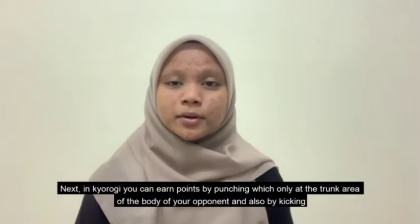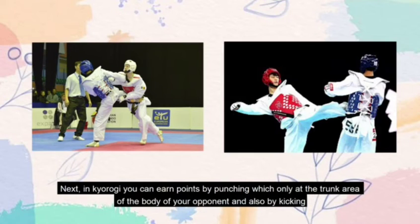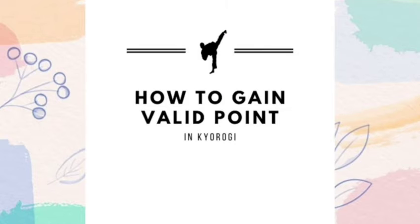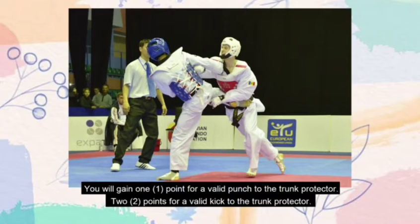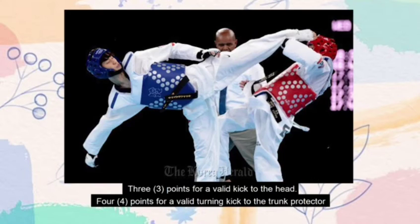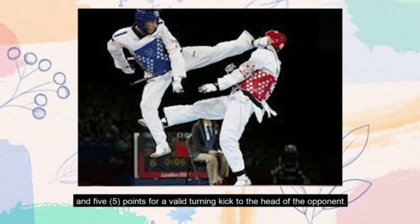In Kyorogi, you can earn points by punching the trunk area of your opponent's body and also by kicking. You are only allowed to kick at your opponent's head and trunk area. You will gain 1 point for a valid punch to the trunk protector, 2 points for a valid kick to the trunk protector, 3 points for a valid kick to the head, 4 points for a valid turning kick to the trunk protector, and 5 points for a valid turning kick to the head.